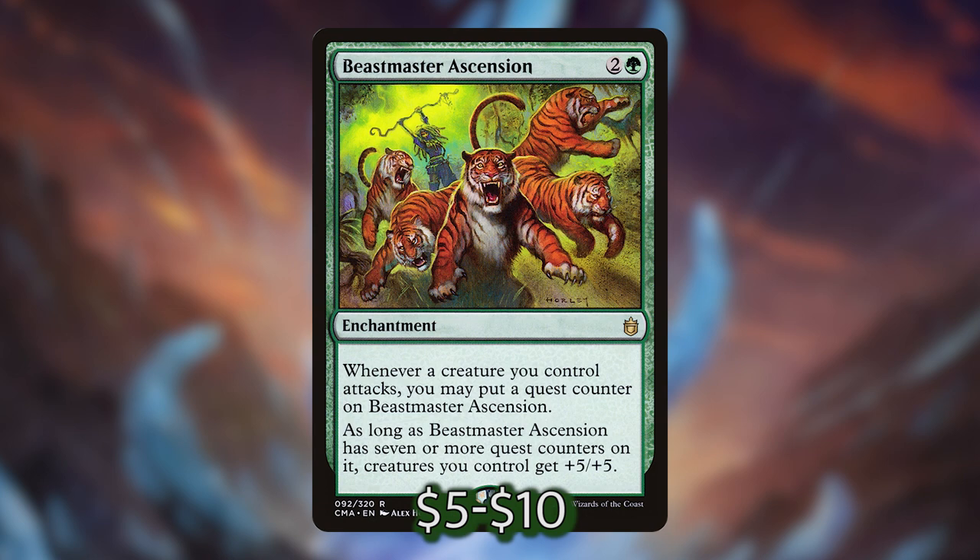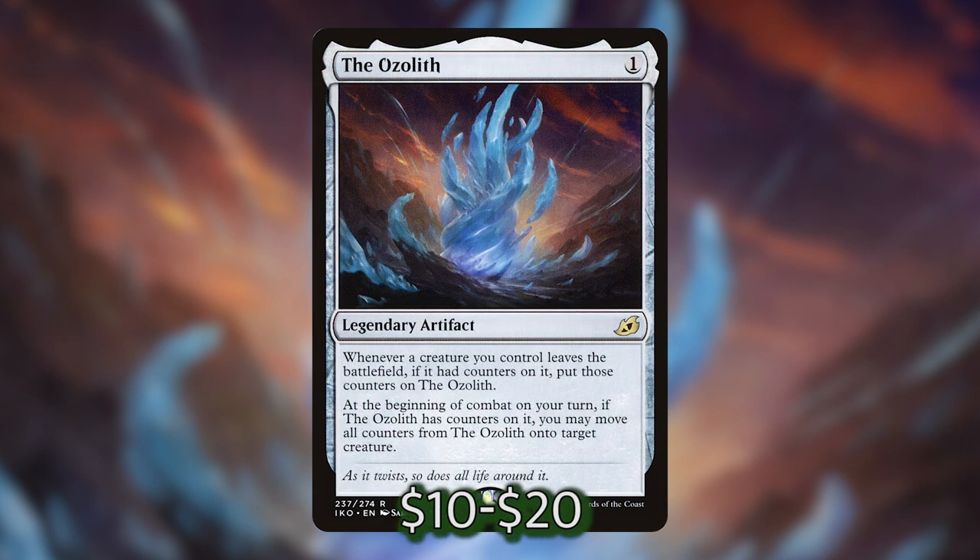My favorite new card I've recently added to the deck is The Ozolith. It's a legendary artifact that costs 1 to cast. Whenever one of your creatures leaves the battlefield with counters on it, you can put those counters onto The Ozolith for safekeeping. Then at the beginning of combat on your turn, if The Ozolith has counters on it, you can move all of them to any creature. This guarantees your hard-earned plus-one-plus-one counters from Thromok never completely disappear, even if you fling him or someone removes him. You can put them on a 0/1 plant token the very next turn and win with a plant instead of your giant Hellion. The Ozolith is absolutely awesome and another must-have in this deck.